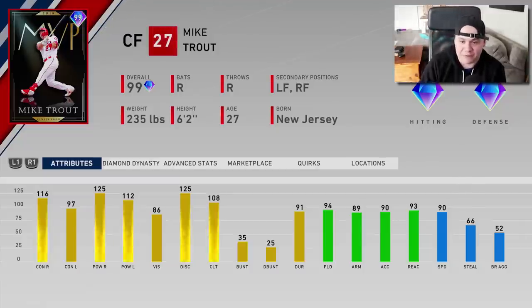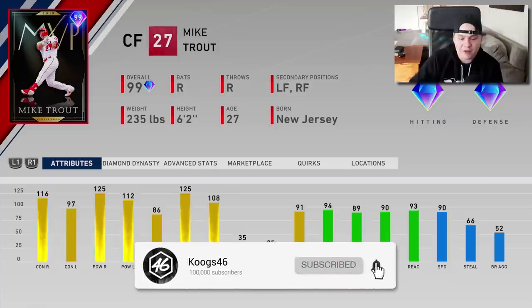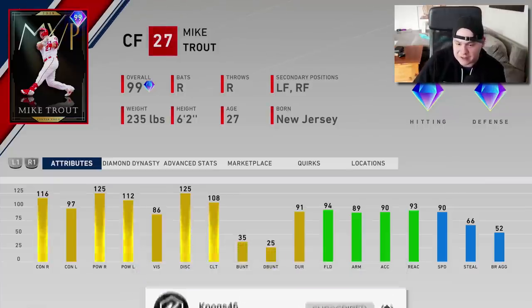His MVP card from 2019. He's got diamond fielding, 89 arm strength, 90 speed, 116 contact, 125 contact and power against righties, 112 power versus lefties.